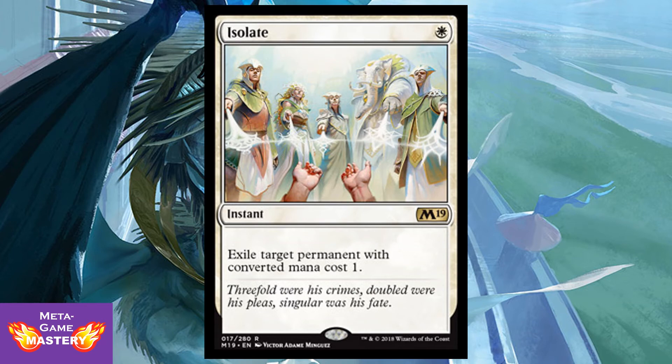Isolate is 1 white mana for an instant — exile target permanent with converted mana cost of 1. I don't see this getting a lot of play in Standard or Limited. This is actually more of a silver bullet for Modern. Sideboard this in, or even main deck it in some strategies, as a screw-you to Aether Vial and Death's Shadow, among other things.